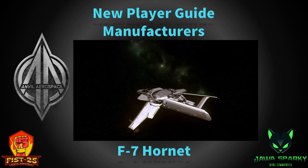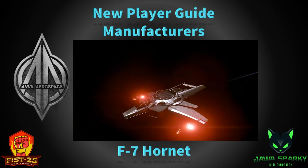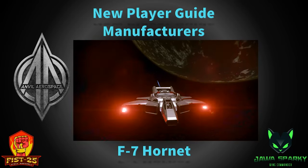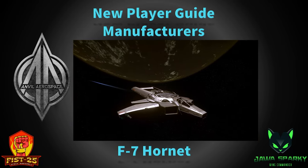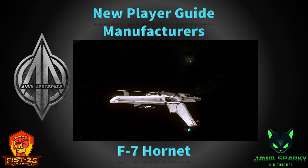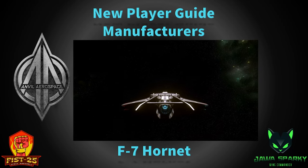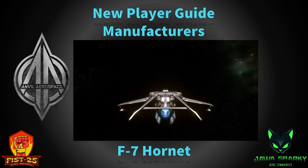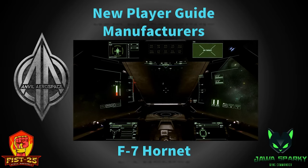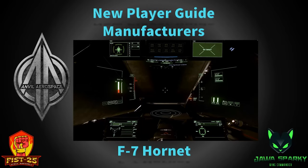Some of the other variants of the Hornet series are the F7C Hornet, which is the civilian single-seat version; the F7C-R Hornet Tracker, which is the scout version with an advanced radar and sensor suite instead of the top turret; and the Hornet Ghost — the F7C-S for stealth — which comes in black, has reduced emissions, and has void armor to evade scanners. When stealth gameplay is more firmly rooted, that should be a really cool ship.